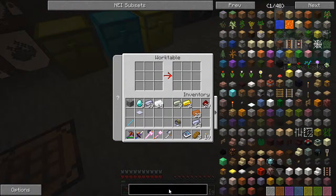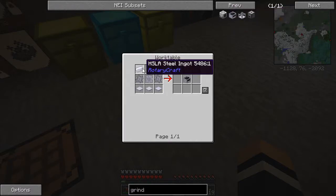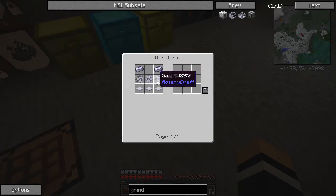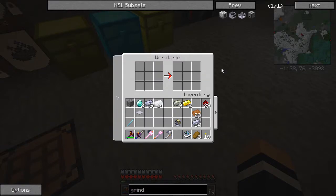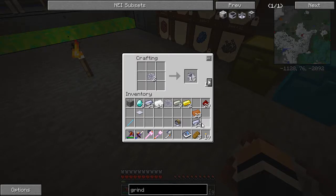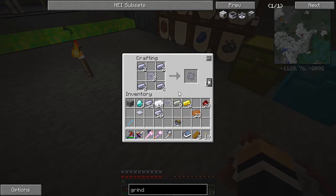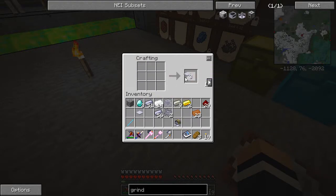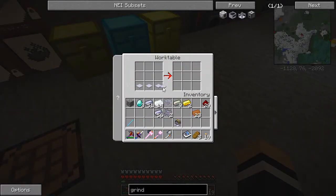We're also going to need a grinder, which is a lot easier for me to look up in NEI. We're going to need some more base panels, two saws, and an HSLA steel gear. The gear is pretty easy. The saw is just another two gears with some steel. So we're going to need three gears. Two of them need to be saws - so those are the two saw gears. And now we need the three base panels, some more of those. Base panels, the gear, the two saws - and there's our grinder.